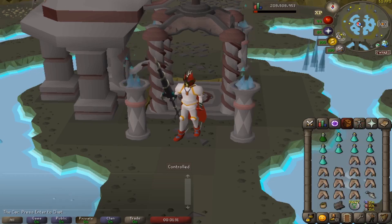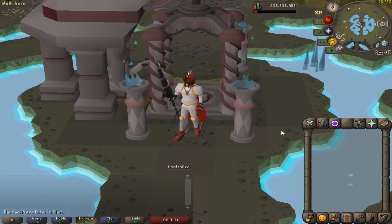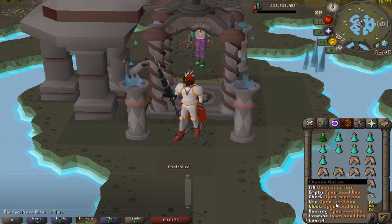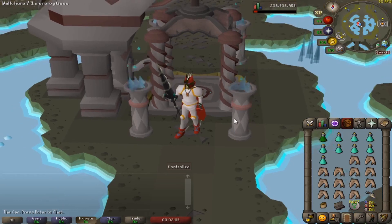For the inventory bring 8 prayer potions, 1 super combat potion, and runes to cast high alchemy. I personally bring a rune pouch stocked with fire, law, and dust runes, with nature runes in the inventory. Bring a Herb Sack if you have one since Wyrms drop quite good herbs, and a seed box as well since they drop some seeds. Bring a Bone Crusher and fill the rest with sharks or your best food. Leave one spot free for loot and you are ready to fight Wyrms.